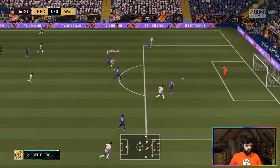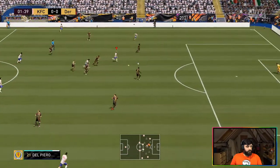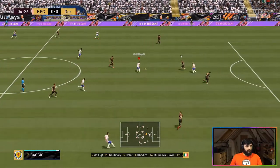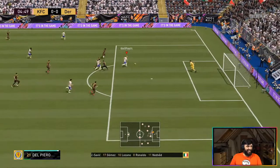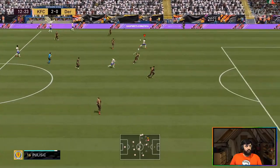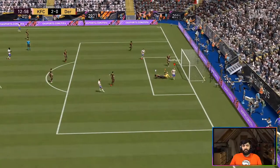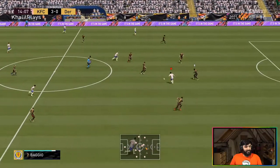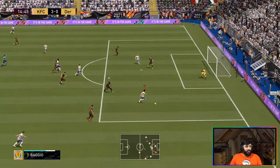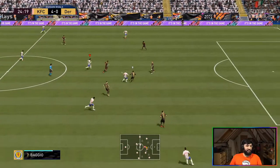Getting into Roberto Baggio's clips — what you're going to see here is his fantastic playmaking. The first element I really want to go into is his passing. A lot of these clips might look like Del Piero is doing all the work, but what Baggio was good at was making things easy — playing the ball into my striker and creating easy chances. The ball around the corner to Pulisic was the reason I was able to create that chance. His playmaking is just sensational and that's really the strength of this card.